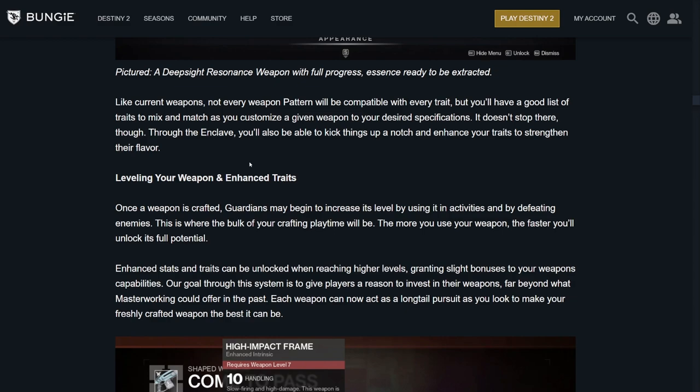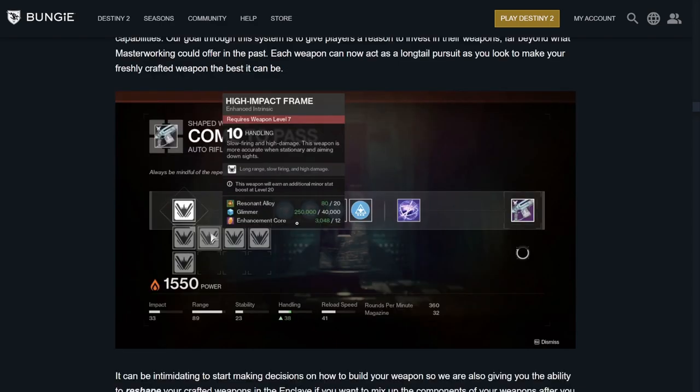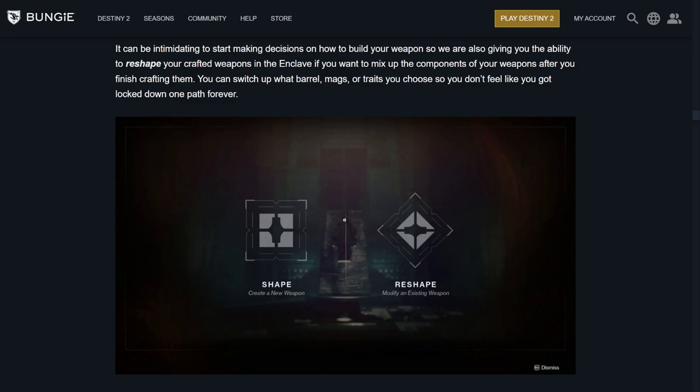Not every weapon pattern will be compatible with every trait — you're not going to get a hand cannon with Lasting Impression. But it doesn't stop there. Through the Enclave, you'll be able to enhance your traits to strengthen their flavor. Once a weapon is crafted, Guardians increase its level by using it in activities, defeating enemies. Enhanced stats and traits can be unlocked at higher levels, granting slight bonuses to your weapon's capabilities. The goal is to give players a reason to invest in their weapons far beyond what Masterworking ever offered. Crafting costs include Resonant Alloy (20), 40,000 Glimmer, and 12 Enhancement Cores — so core farming is encouraged. You can also reshape your weapon after crafting, switching up the barrel, mag, and traits so you're never locked into one roll forever.